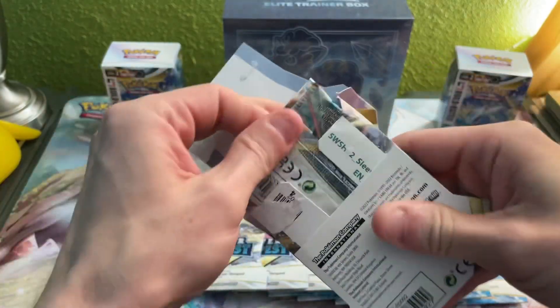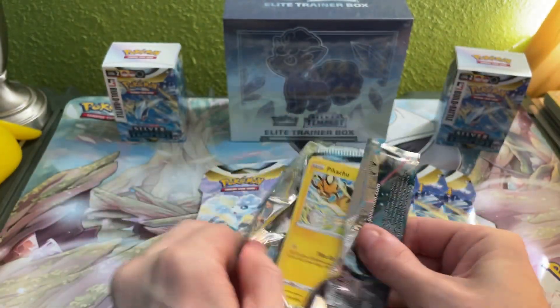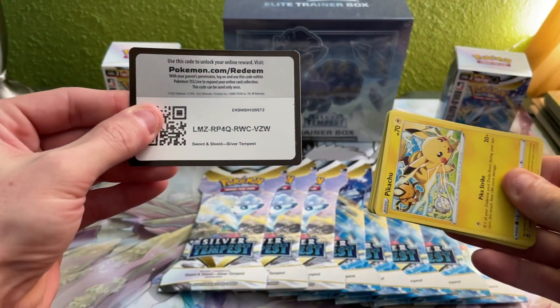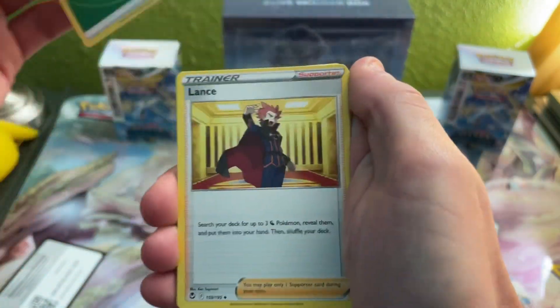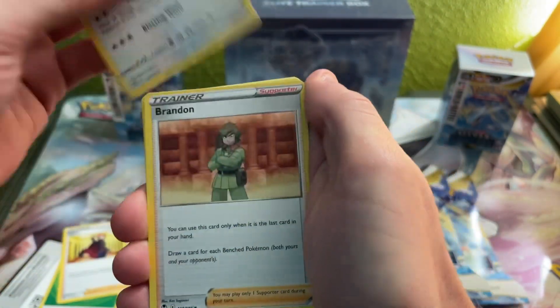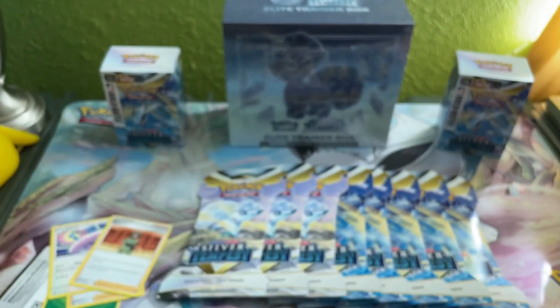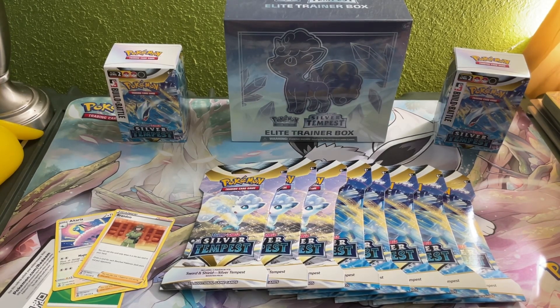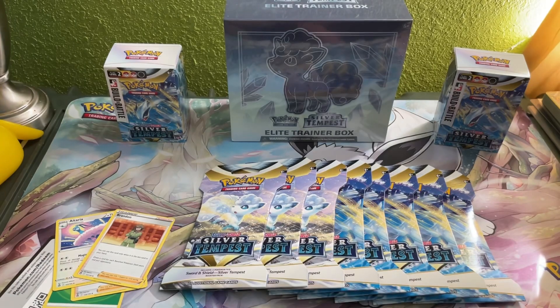We're just going to keep it rolling guys, we're not going to hold you up — just going to rip right through them. Oh, I love this artwork for this Pikachu, check that out — one of my favorite ones. Let's see what we can get: Leaf Energy, Lance, Altaria, Brindleton. Looks like Varizian was the rare for that pack.